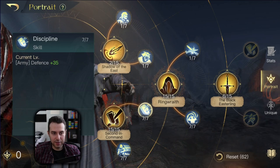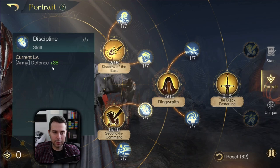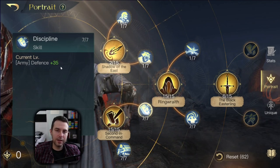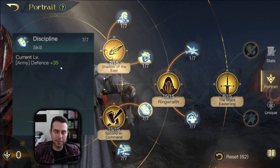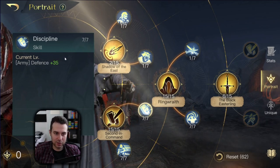Then you have discipline. This is going to increase your defense stat, which is kind of nice. That way you mitigate more physical damage. It's not a lot, but at least it is something. And against the good side, they do specialize in dealing physical damage a lot, so we take it — seven out of seven.